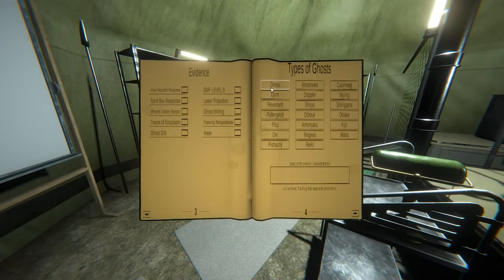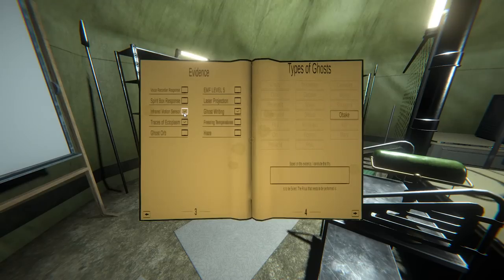Alright, so evidence - we got ghost writing, and we got fingerprints. The evidence options are: haze, ghost orbs, traces of ectoplasm, infrared motion sensor. The fingerprints isn't really a listed thing - unless that's traces of ectoplasm, like you know it left something. Why is this not letting me put this thing down? It's an Obake! Ghost writing, traces of ectoplasm, infrared motion sensor - how do you know it's an Obake?